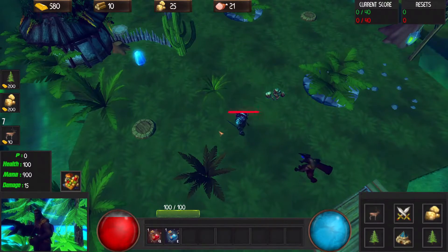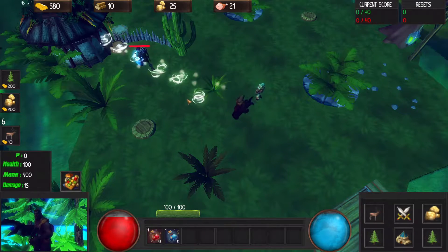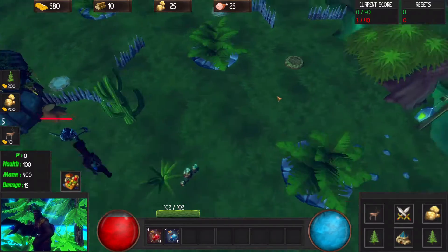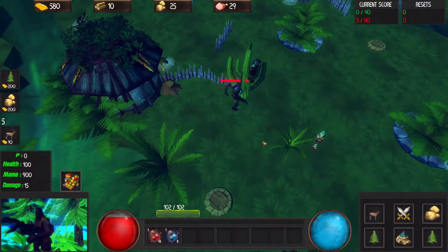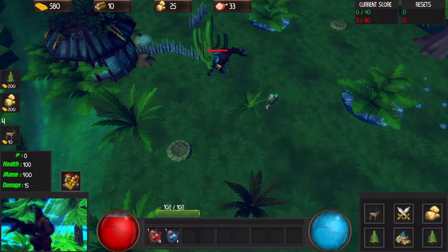I'm just gonna go up to this guy. Do you have health? Am I hitting you? Is anything happening? Oh, he's become an angel. Okay, the enemy's got three out of 40 score. I've got zero, so I'm doing something wrong here. I have no idea how to attack this guy. My attacks seem to be doing absolutely nothing.